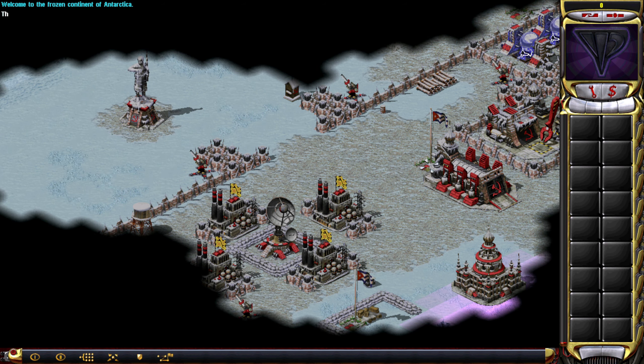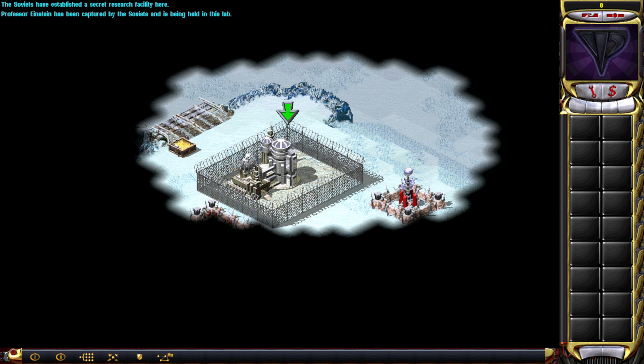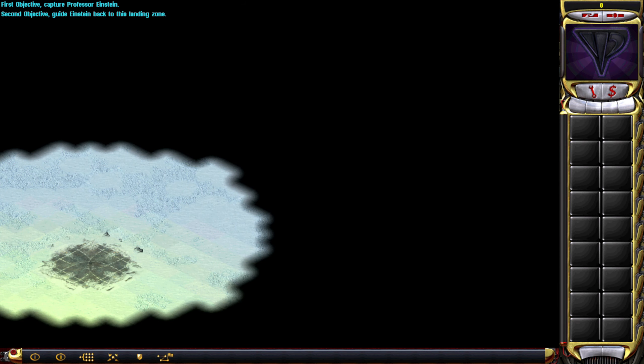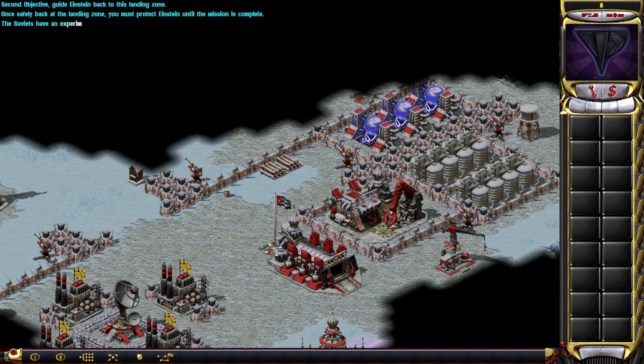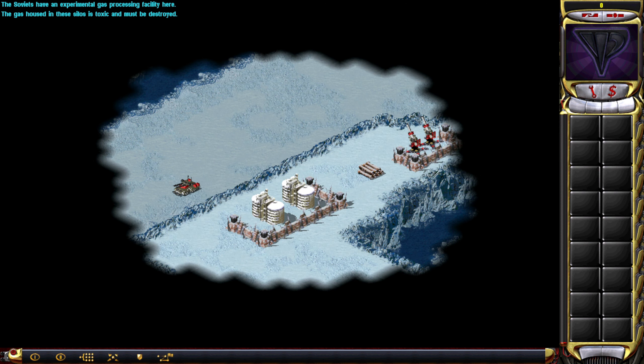Welcome back to Command & Conquer Rattler 2 and welcome back to the Yuri Resurgence campaign. We are in Antarctica and the Soviets are here, the Cubans as well apparently. The Soviets have abducted Einstein and apparently also have abducted Einstein's laboratory and transferred it over here. So we are going to have to capture Einstein, evacuate him, and destroy a bunch of these gas containers. The Soviets are producing war gas again and we're going to have to stop that.